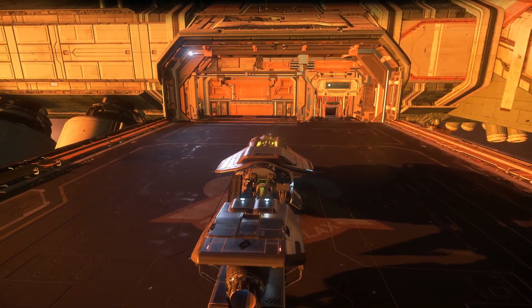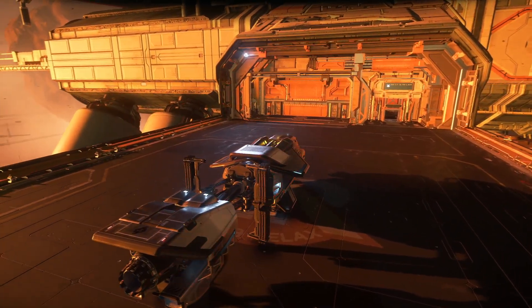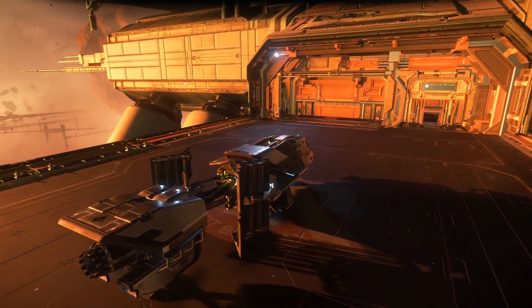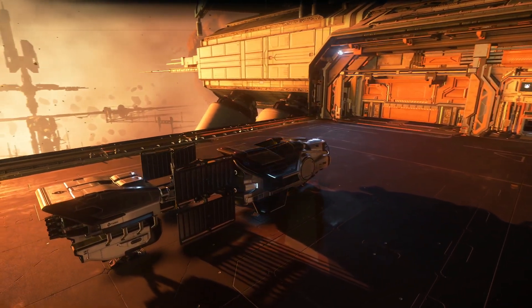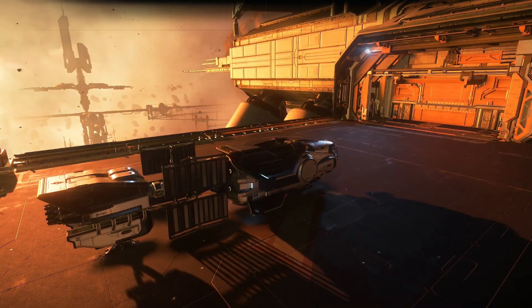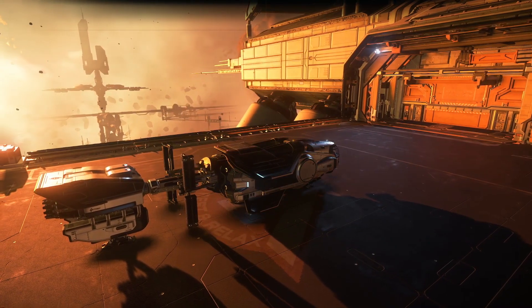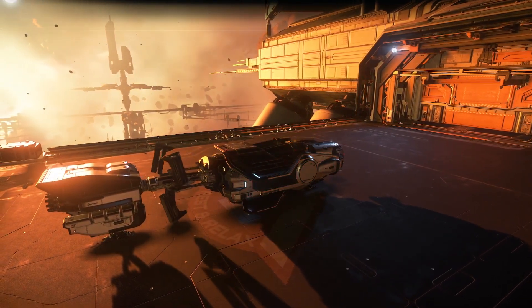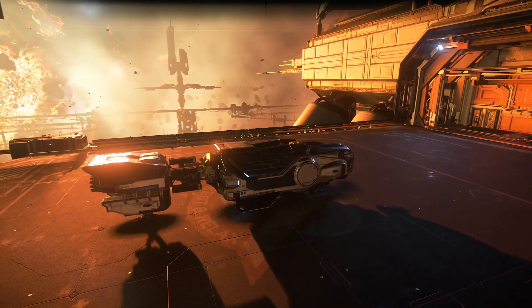Overall, I think the Hull A is just a really cool little ship. It's got handsome looks, excellent cargo capacity for its size, comfortable living quarters, and a reasonable price tag. It's one of the best entry-level cargo haulers in the game, but more importantly, it gives us some valuable insight into what to expect from the rest of the Hull series, each of them exponentially bigger than the last.